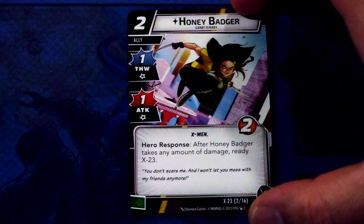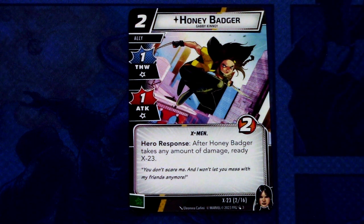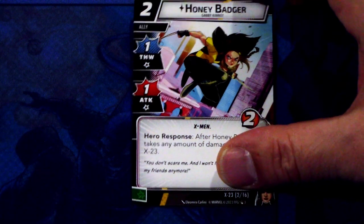The Honey Badger signature ally is a 2-cost ally with 1 Thwart and 1 Attack, X-Men trait, 2 hit points. Responds after Honey Badger takes any amount of damage — ready X-23. It can be committed as a wild resource. One thing to note: if Honey Badger gets defeated by the damage, you can't use the Hero Response because the card is already out of play in your discard. So you need to be mindful of that when you are playing.